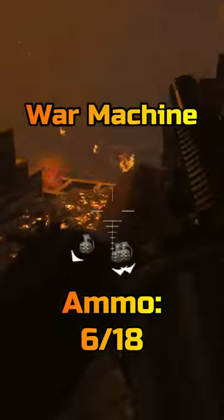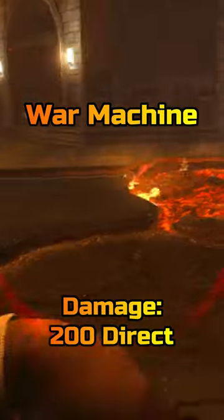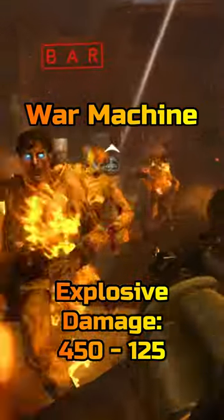Moving on to the War Machine: it starts with six grenades with an additional 18 grenades in reserve and deals a whopping 200 direct impact damage. However, explosive damage does anywhere between 450 to 125 damage. Once upgraded, the War Machine is now called the Dystopic Demolisher and still has six grenades.